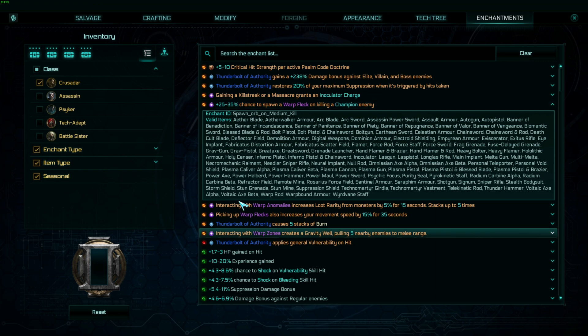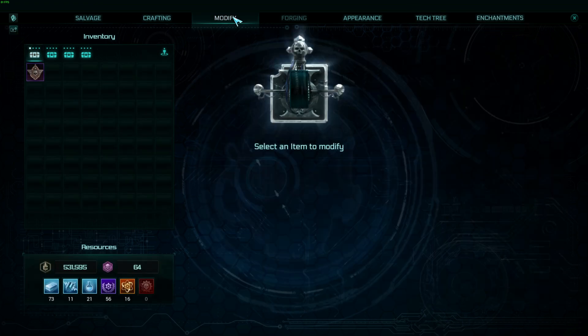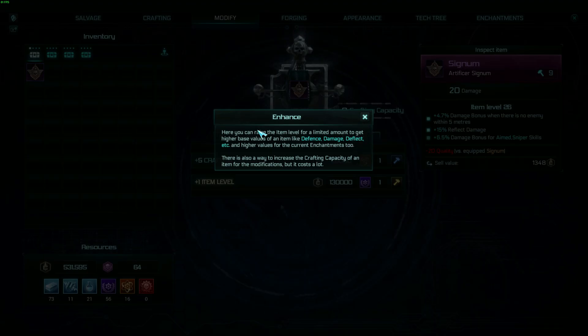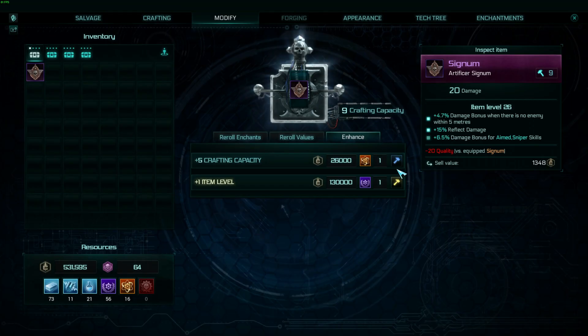Enchantment reset and so on — that is kind of cool, so we know where to get it from. At the enhance tab — instead of enhance, here you can raise the item level by a limited amount to get higher base values. Plus five crafting capacity, plus one item level.